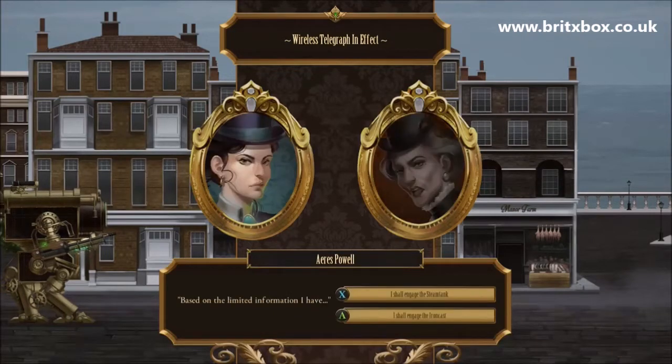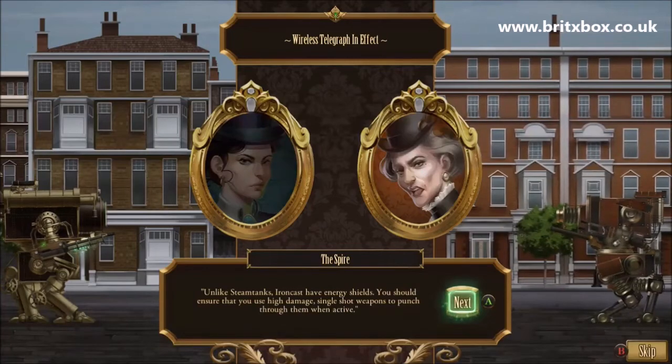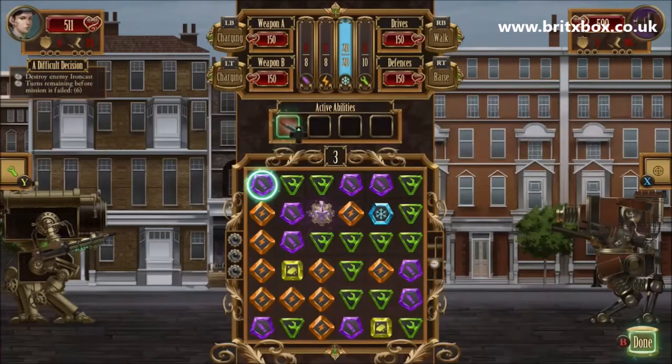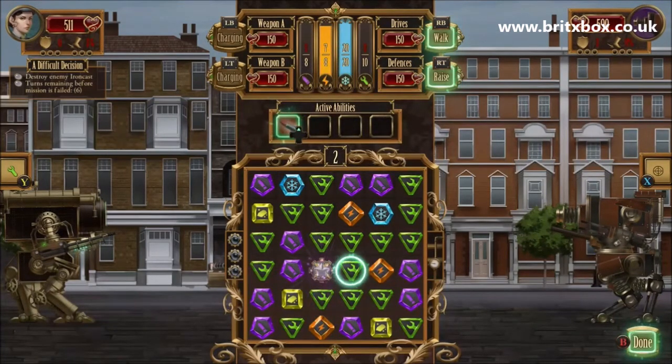And by that I mean roguelike — you have permadeath. You're rolling along, you're fighting a guy, and you make a mistake and you die, and you get kicked back to the main menu of the game, which is really interesting. But you get these things called commendation marks, which add into this idea of replayability. With the commendation marks, you can buy new ironcasts, which are the walking tanks, new commanders and new abilities, which give you a better chance at subsequent playthroughs or give you more customisation — maybe something that will actually add to your play style and give you more of a chance against the enemies.